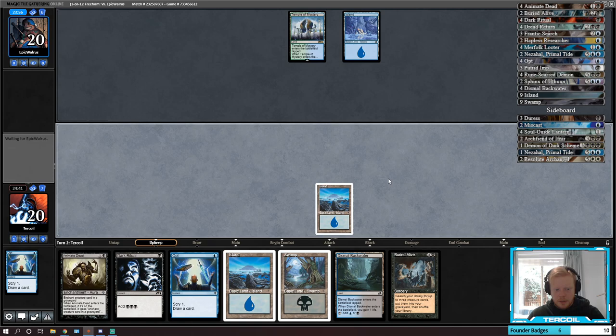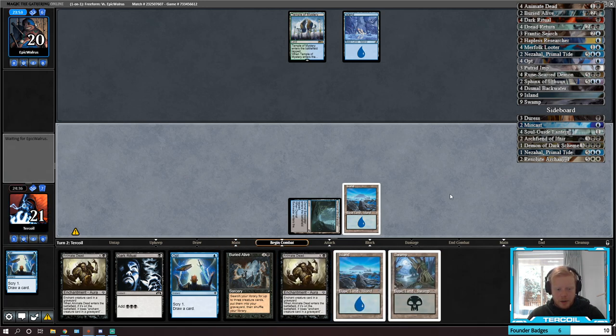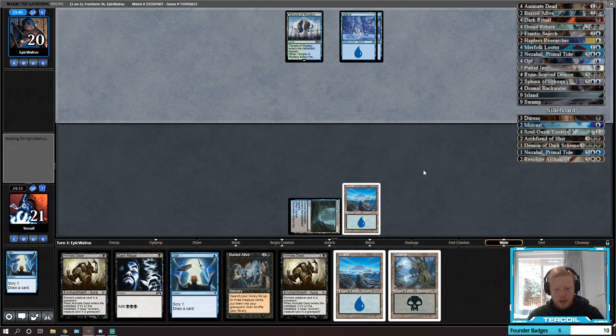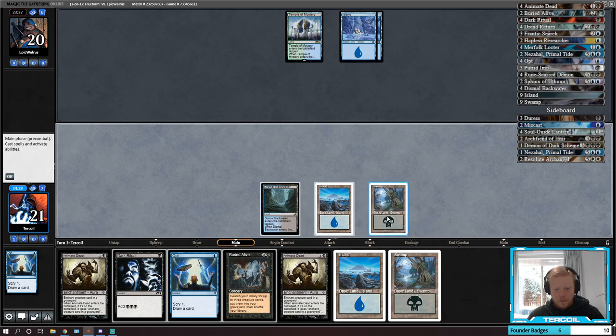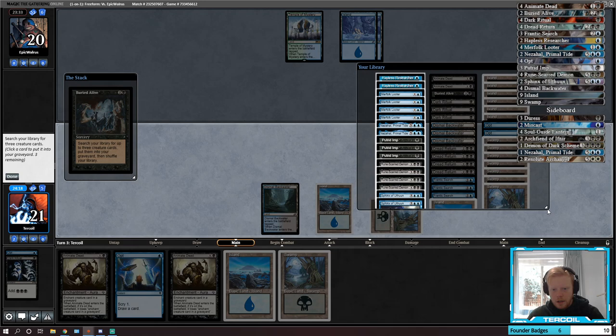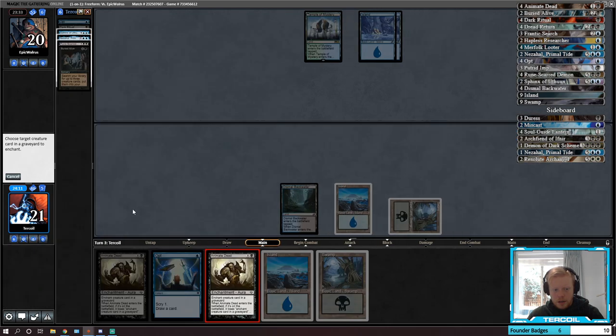I think we just play Dismal Backwater, then Opt, and go Buried Alive into reanimate — that seems pretty okay. I think the first reanimate is potentially Sphinx. This deck feels like it wants main deck Duress. We didn't come here to not go for it — this is not a coward stream! One, two, three — and then our first one is actually going to be Sphinx, because we've got another Animate Dead.